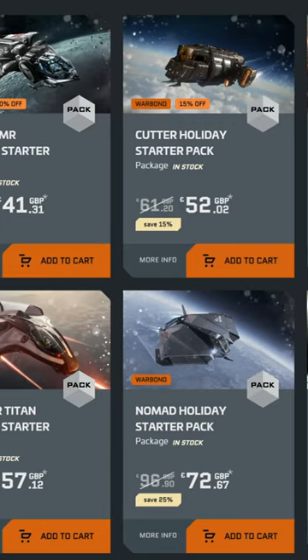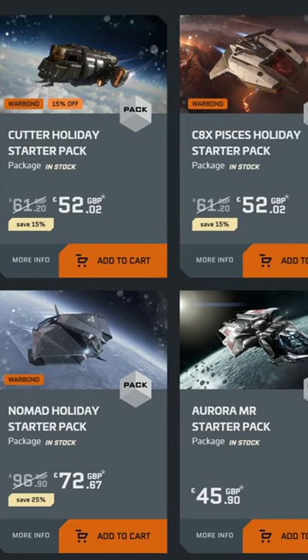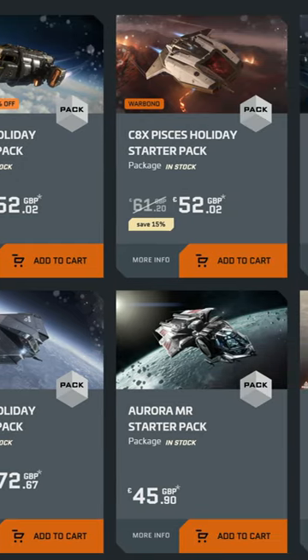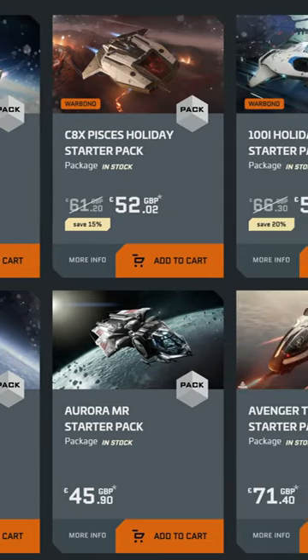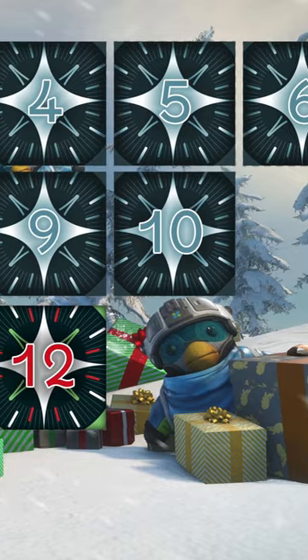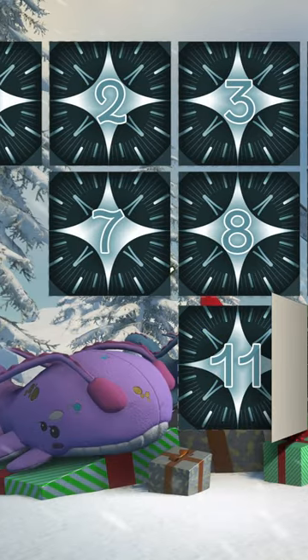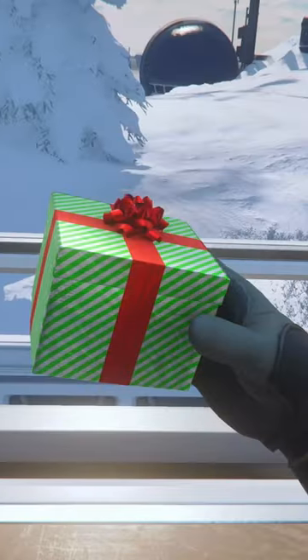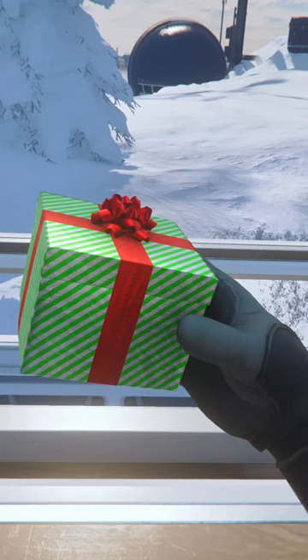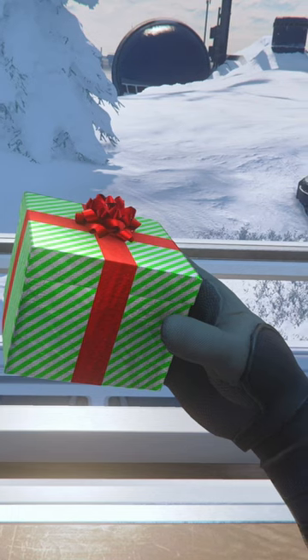It's that time of year again and our friends over at CIG have decided to kick off the festive season with a bunch of discounted starter packs. These all come with 24 month insurance and will be available until the 10th of January. We also have the 12 days of gifts advent calendar this year and the gifts will be usable in game. There are also hidden gift boxes around all the landing zones and loot containers — get them handed into traders for some extra alpha UAC.